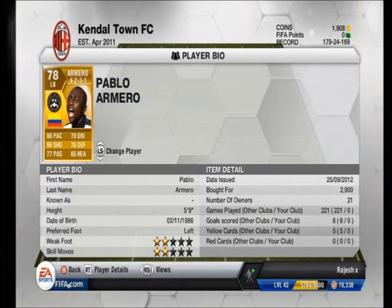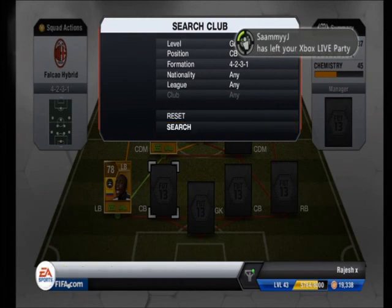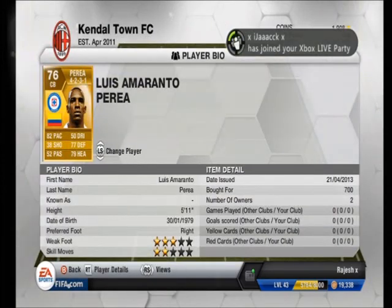At left back we've got Armeri — however you want to say it. He's 88 pace, 79 dribbling, 76 defending, 77 passing. And at right back we've got Perez — I think he's transferred to Napoli and he's now left mid, but I'm not too sure.